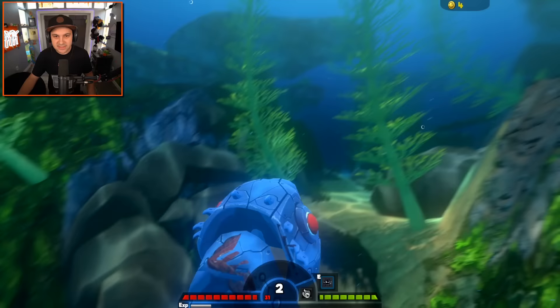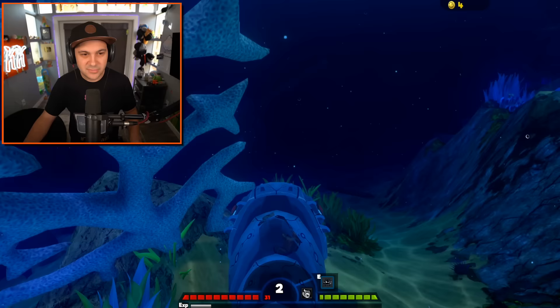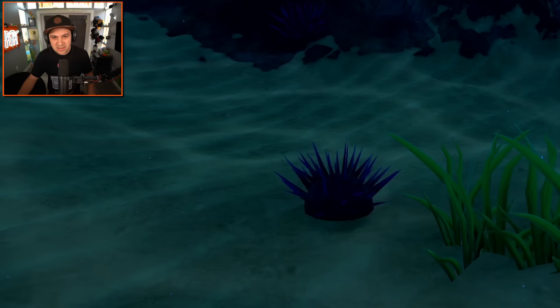This is pretty cool - you have seaweed coming out of the ground. We haven't seen anything like that in Feed and Grow Fish up to this point. That's pretty neat. Check it out, we got coral! Hello Carl coral - you know what, I'm gonna call you Carl. All coral is now called Carl from this point forward. What are these? Are these sea urchins? You want some sea anemone?